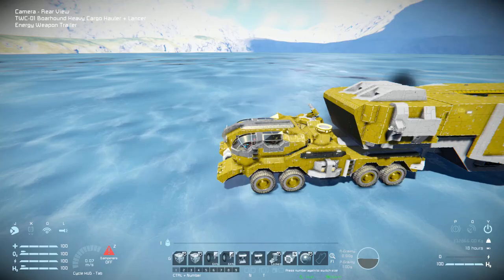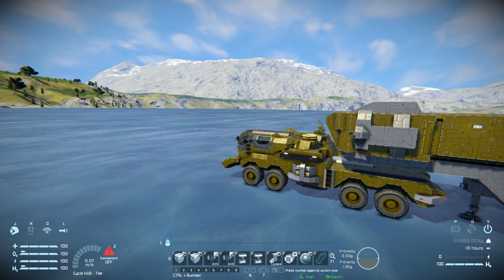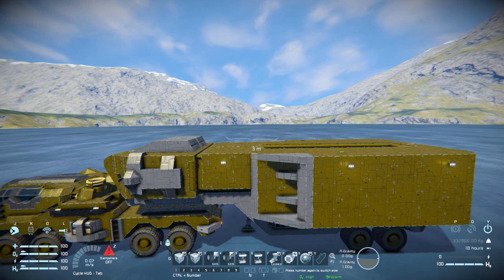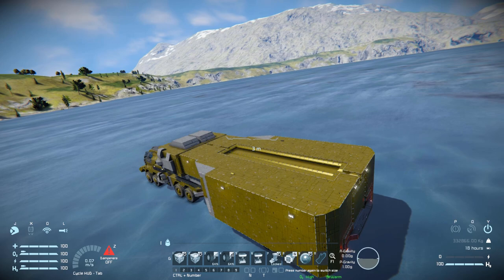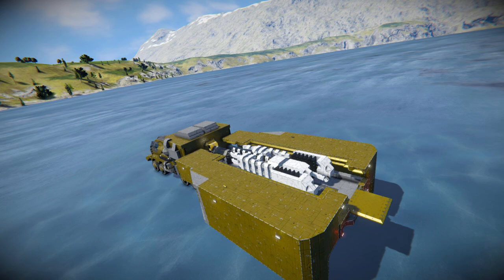I want to attach myself — there we go, everything's fine. I have attached myself to the trailer. Perfectly fine, nothing bad has happened. Back to my free camera. Now I'm going to turn myself so I'm facing the trailer like so, and I'm going to press number one. It opens up to reveal a bloody great railgun!